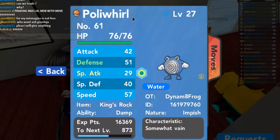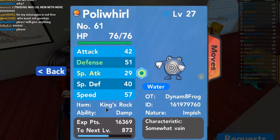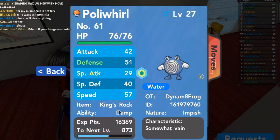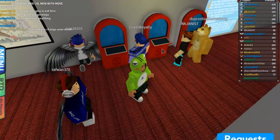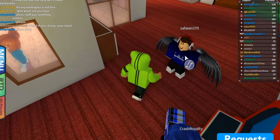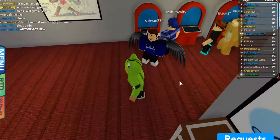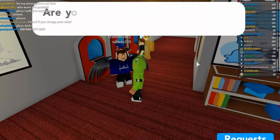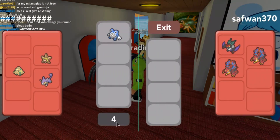You need a Poliwhirl but you also need an item called a King's Rock — yeah, right there. When you have that, you need a friend which you can trust to give it to, and it will evolve to Politoed. So you just trade it with your friends.